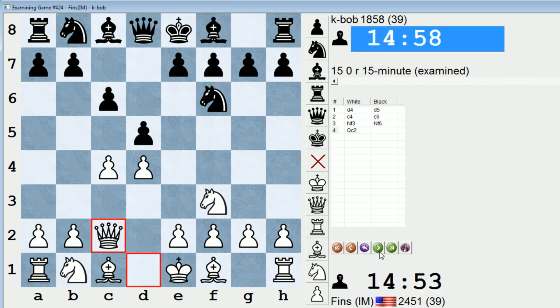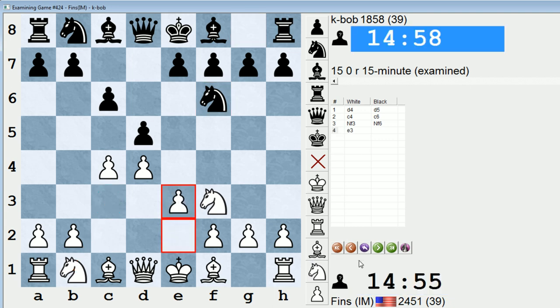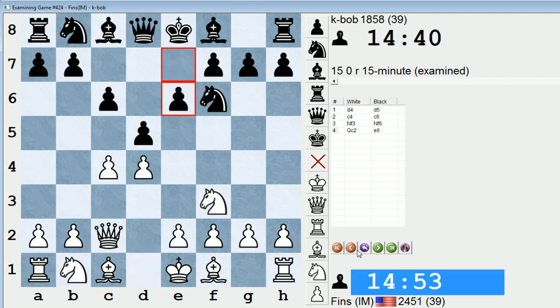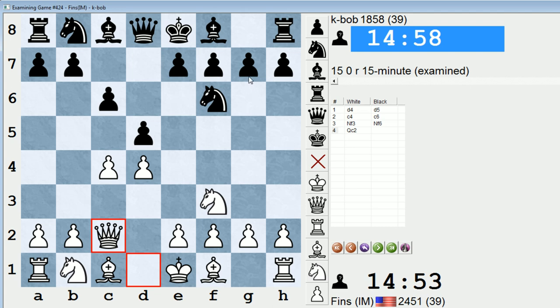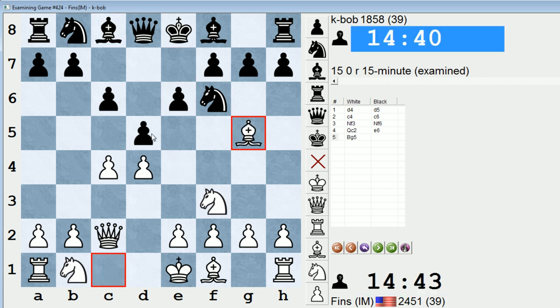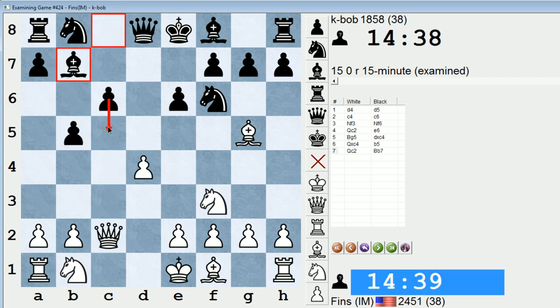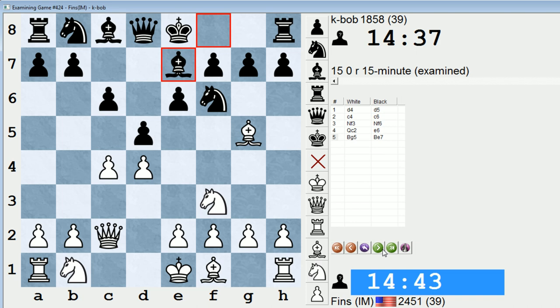So this is that queen c2 Slav — a nice line that is pretty theoretically respectable. You see plenty of GMs playing this, and it just avoids a lot of the theory that you see with knight c3 on move 4, the main move, or e3, which is also quite popular. In that game against the FM from London, he played g6, and I also see d takes c4 a fair amount. e6, I think, is a bit inferior to those two moves, because I don't think it's worth locking in the light square bishop. Some people do play this way, and then after bishop g5, usually they take on c4 and then try to play b5, sort of playing it like a semi-Slav, where you stick the bishop here and then eventually try to get c5 in. But I think white might keep a small edge in this line, and it's easier to play for white.